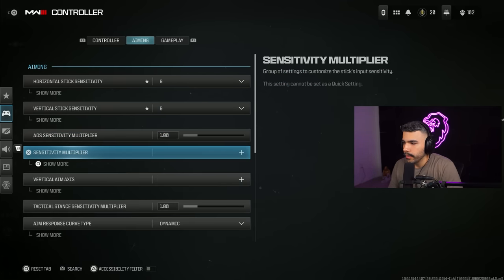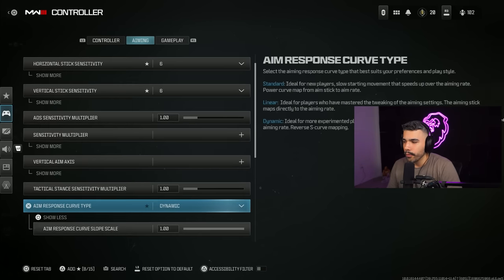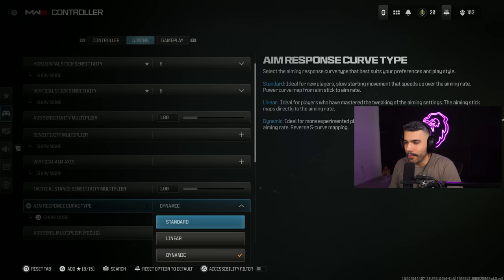Next, the tested multiplier — you can leave this at 1-1. The next thing is the aim response curve type. This has been something that pro players have been using for years. I never really recommend linear — either standard or dynamic.